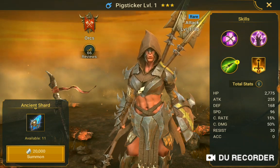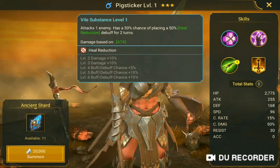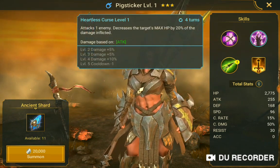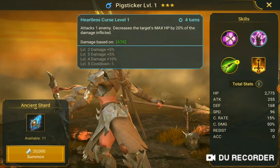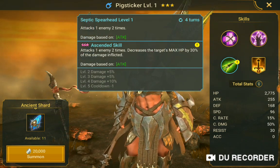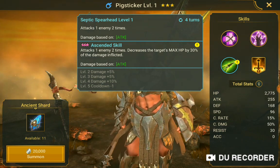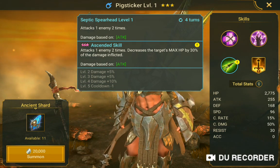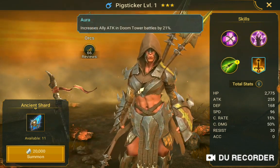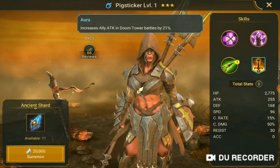Pig Sticker. Vile Substance level 1 attacks one enemy, has a 50% chance of placing a 50% heal reduction debuff for two turns. Heartless Curse level 1 attacks one enemy, decreases target's max HP by 20% of damage inflicted. Septic Spearhand attacks one enemy two times, damage based. Ascended skill 3 attacks one enemy two times, decreases target's max HP by 30% of damage inflicted. Aurora: attack in Doom Tower battles by 21%. This is a Doom Tower character.